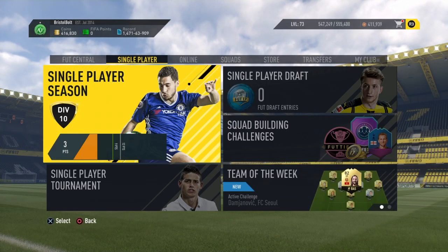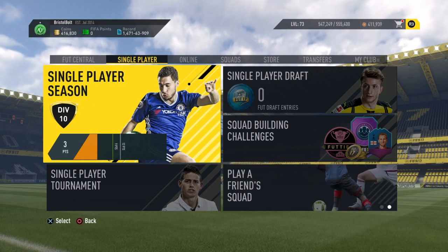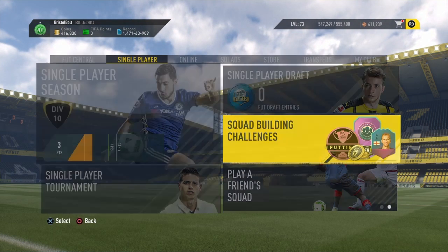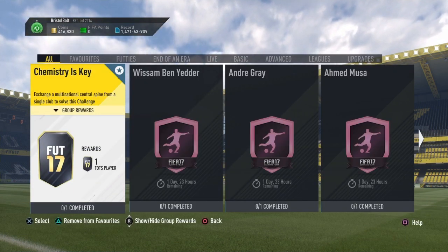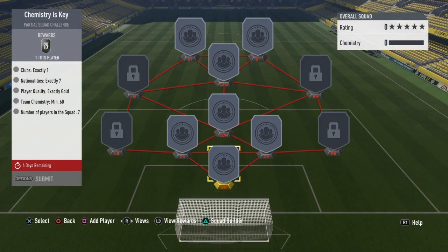What is going on guys, today bringing you another great video based on the best SBCs. These come out every Wednesday, and today's SBC is: can you get a Team of the Season player? It's untradeable if you complete it.